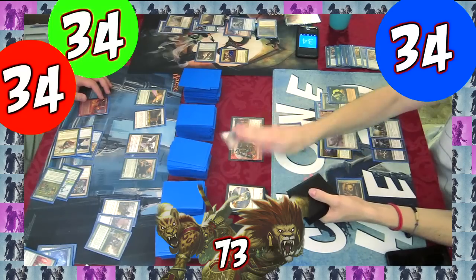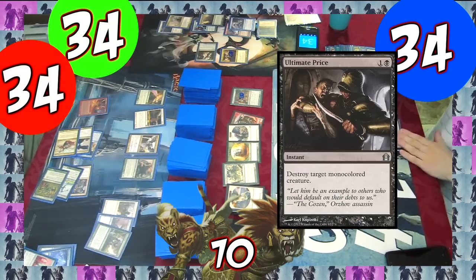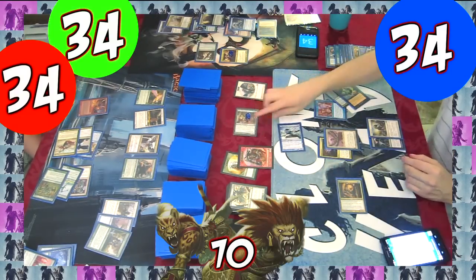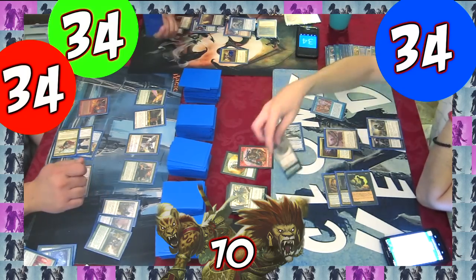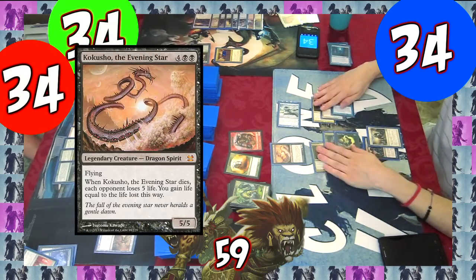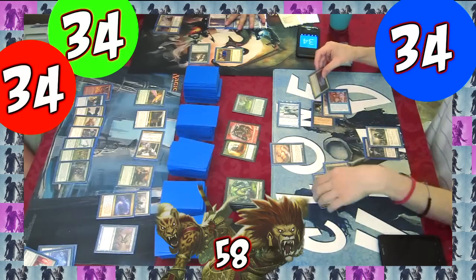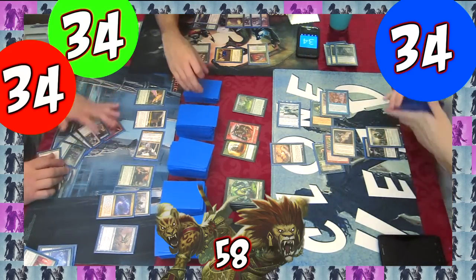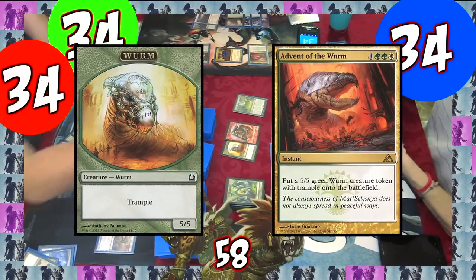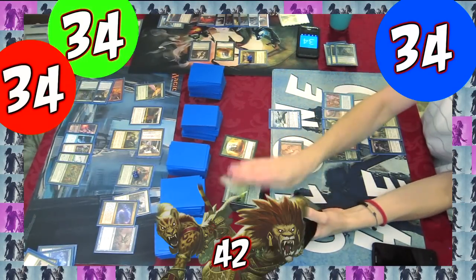The Horde unleashes a 5/5 Worm, a Bird, and casts Fangren Firstborn, which I shoot with Ultimate Price before combat so he doesn't get the bonus. The Minotaur and the Worm don't attack, and we block and profitably kill the other two that do. On our turn, we attack for 11 and I cast Kokusho the Evening Star. The Horde casts Wave of Vitriol, which blows up all of our gold lands. We search the piles for mono-colored lands. Josh casts Advent of the Worm for a Worm token. On our turn, I finally realize that the looter can attack, but we still attack for 16 with our actual flyers.